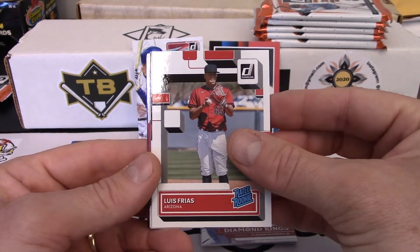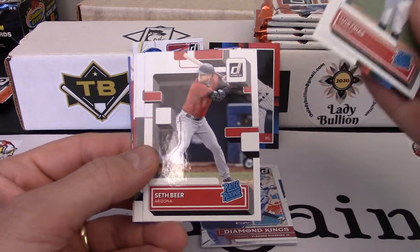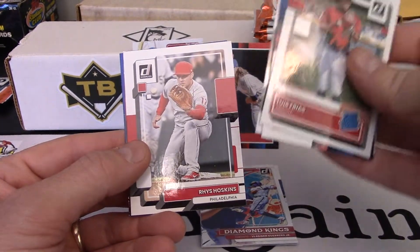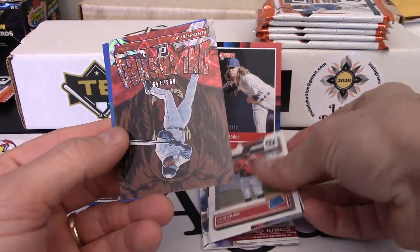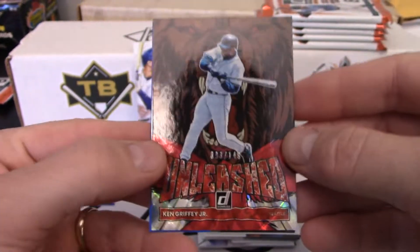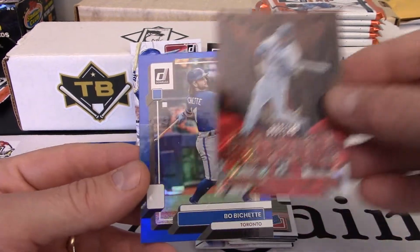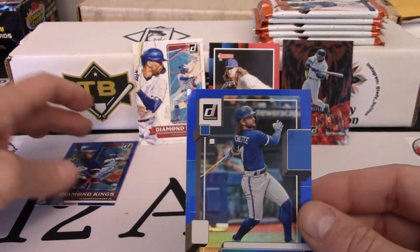There's Luis Frias, Jim Tomei, Seth Beer, Andrew Vaughn. There's Shohei — let's flip that around. So that is the standard base card. Rhys Hoskins, followed by a Ken Griffey Jr. — oh, and that one's numbered, 93 out of 149. So we'll stand him back there. That Unleashed card is numbered and I don't think I had that. And then looks like we pulled a blue Bo Bichette, which is a pretty sweet card.